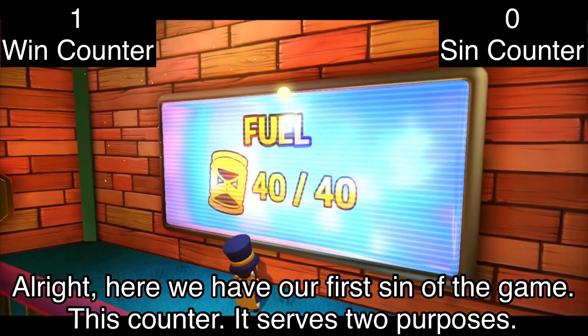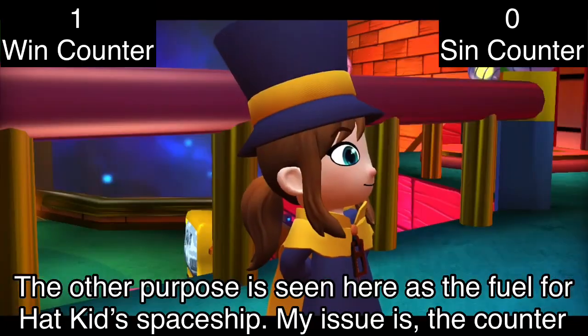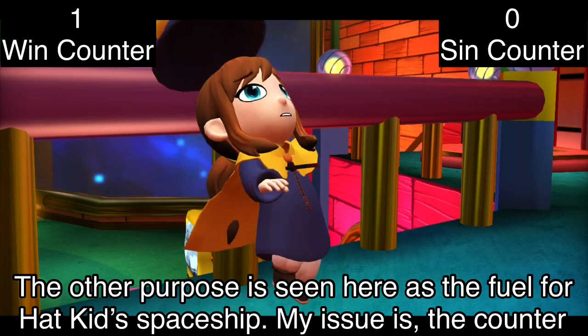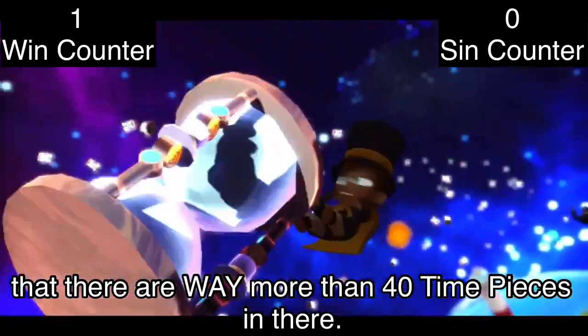The first is your general collectible counter in-game — standard stuff in every 3D platformer under the sun. The other purpose is seen here as the fuel for Hat Kid's spaceship. My issue is the counter says there are 40 timepieces in the vault, but when the vault opens up, we can clearly see there are way more than 40 timepieces in there.